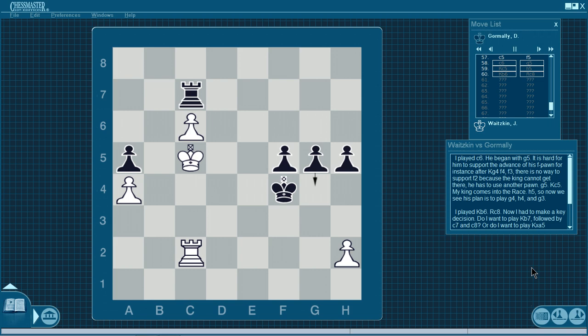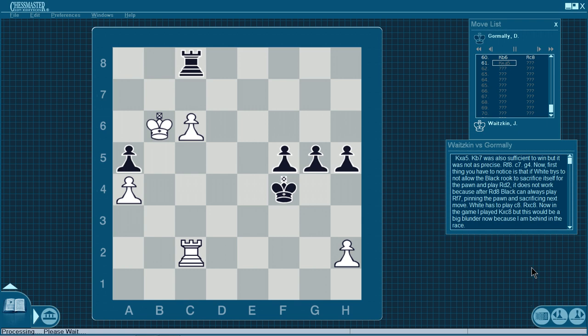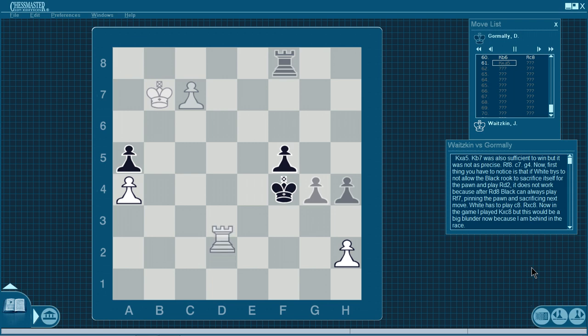I played c6. He began with g5. It's hard for him to support the advance of his f pawn — after Kg4, f4, f3, there's no way to support f2 because the king can't get there. He has to use another pawn — g5. Kc5, my king comes into the race. H5. His plan is to play g4, h4, and g3. I played Kb6. Rxc8. Now I had to make a key decision — do I want to play Kb7, followed by c7 and c8? Or Kxa5, followed by Kb6 to b7? I played Kxa5. Kb7 was also sufficient to win, but not quite as precise. Rf8, c7, g4. First thing to notice: if white tries to play Rd2 to not allow the black rook to sacrifice itself for the pawn, it doesn't work. Because after Rd8, black can always play Rf7, pinning the pawn and sacrificing next move.